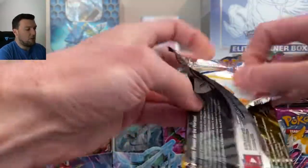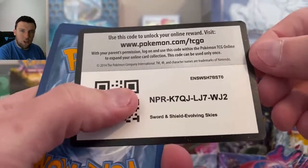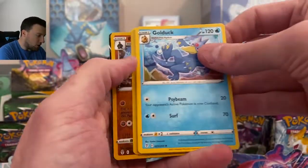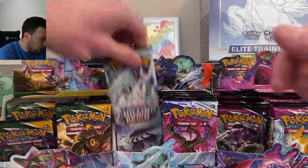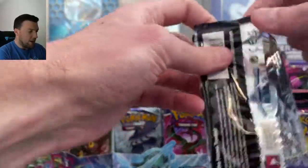Back to Evolving Skies — do you guys like this format? Let me know. The multis here — we're going through a lot of booster box today. We are just alternate art hunting, and that is the goal. Duraludon V there in the back — not a base V card, bulk V. Thanks, Evolving Skies. On to Chilling Reign.